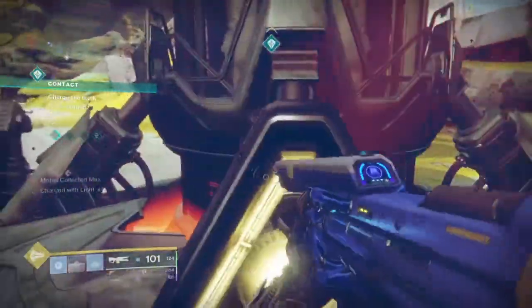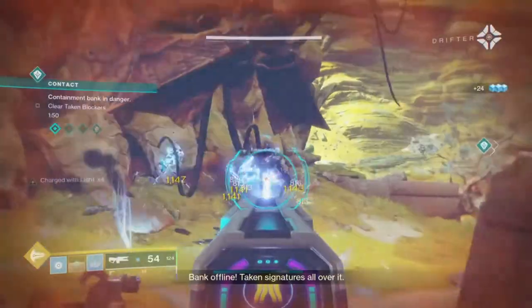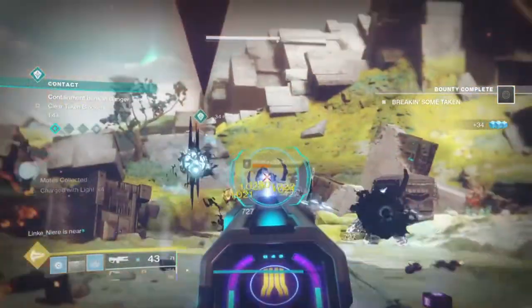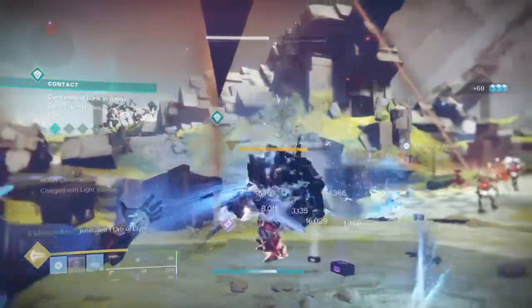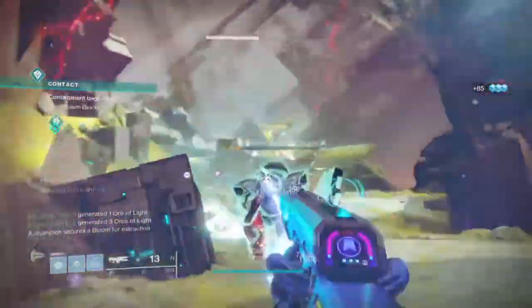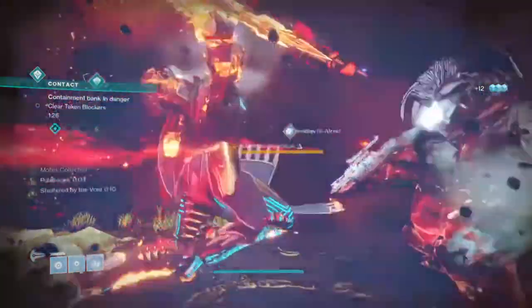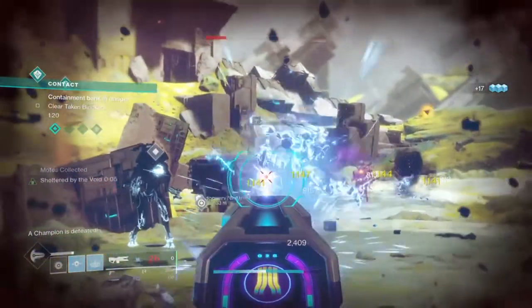This weapon pairs very well with the build for the glass cannon setup, as once I use my super against a boss, I can then switch to my secondary and continue the DPS until my super gets back up again. The thing with a build like this is a giant Kamehameha blast from near death, putting in as much damage as you can in one go. Very good weapon used all round and definitely has its place in most builds.